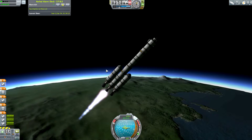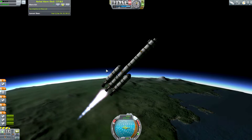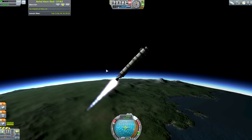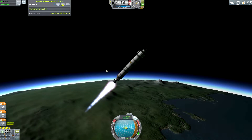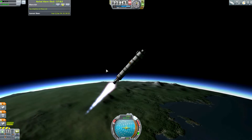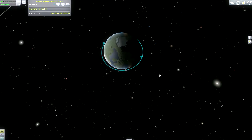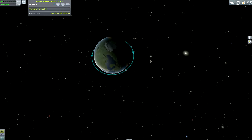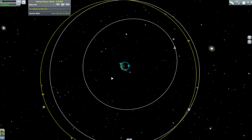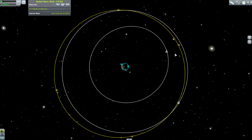The outside fuel tanks didn't separate properly, which is a bit of a pain, but they clear away. This should get us to orbit, so I'll see you once we're there. We end up in a pretty circular orbit of 88 kilometers by 72 kilometers — basically circular.